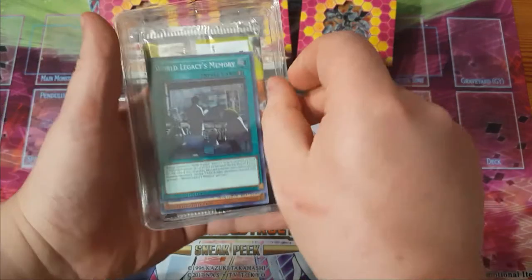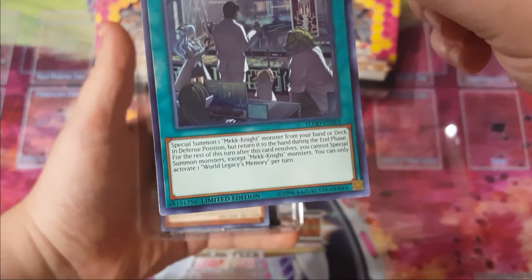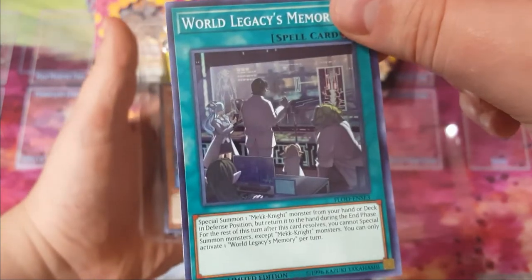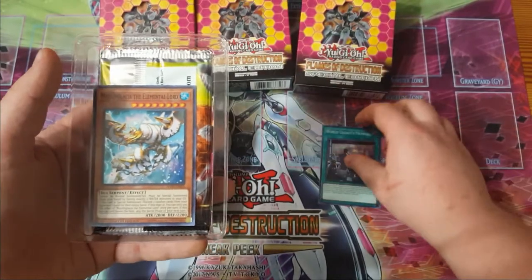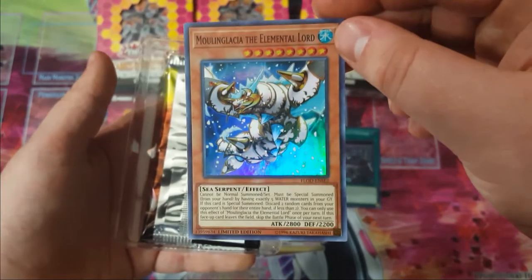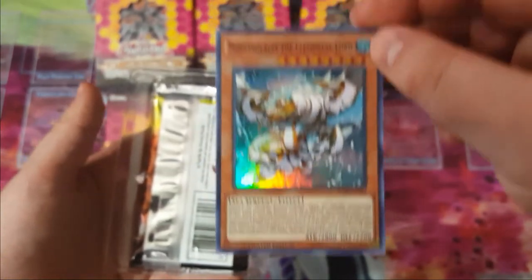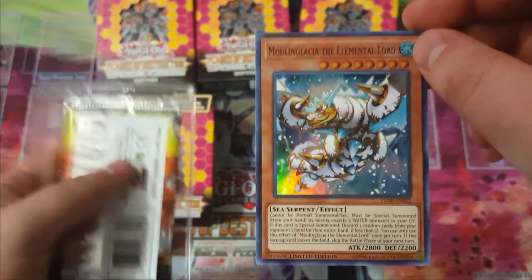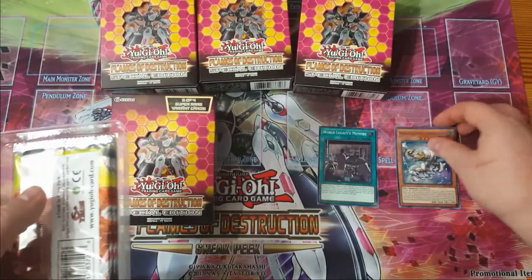On the back we have our first promo: World Legacies Memory. It says special summon one Mech Knight monster from your hand or deck in defense, return it to the hand during the end phase — that turn you cannot special summon except Mech Knight monsters. I'm not sure, I haven't seen any pure Mech Knight builds; it may have been the Mech Knight Invoked build. And this is Moonling Glacia, one of the Elemental Lords — the water or ice one. This one discards your opponent's hand when summoned. There's also Grand Soul and Phosphorus, and the secret rare version was getting pretty pricey, so it's nice to have a reprint.